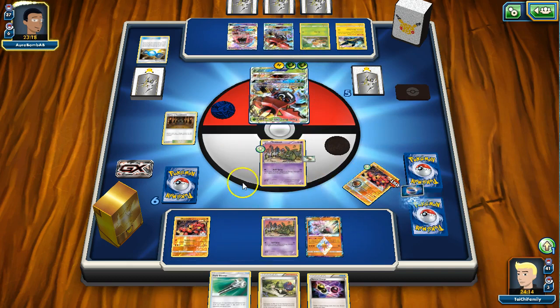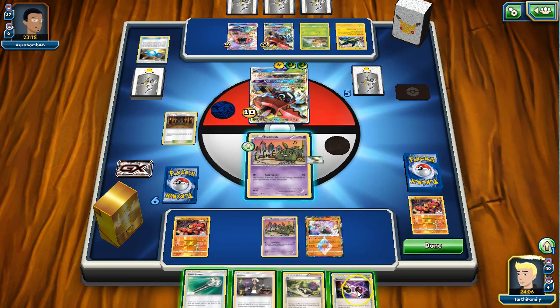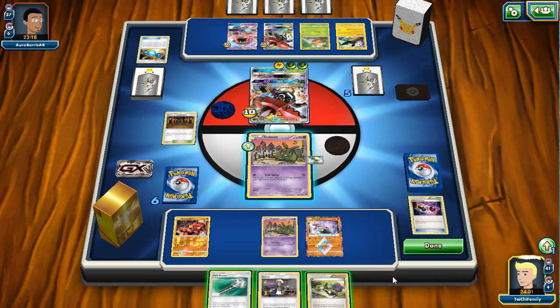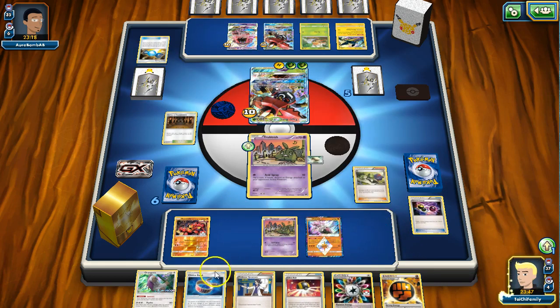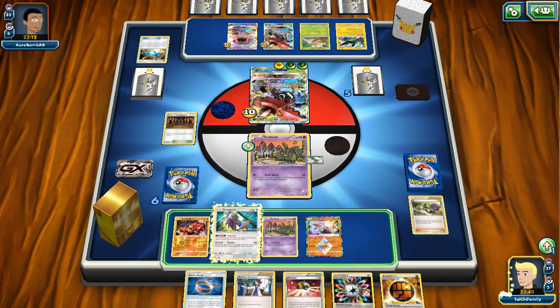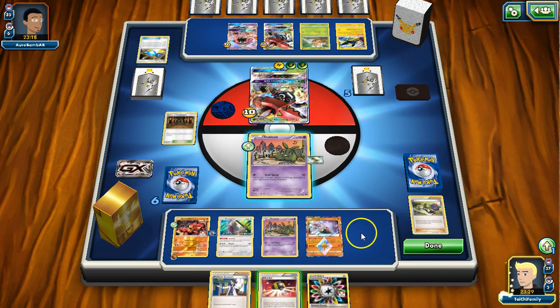We'll promote and he'll get some Shrine of Punishment damage. I think we'll go ahead and play the Special Charge because I really don't want to draw back into it - I'd prefer to draw into another strong energy. We'll use N, and unfortunately it's pretty bad - I'd rather have a Sycamore, but we've got a decent hand. The question is do we want to try to get Garbotoxin online here? I don't think so - I think I'm just going to hit this Tapu Bulu really hard again.